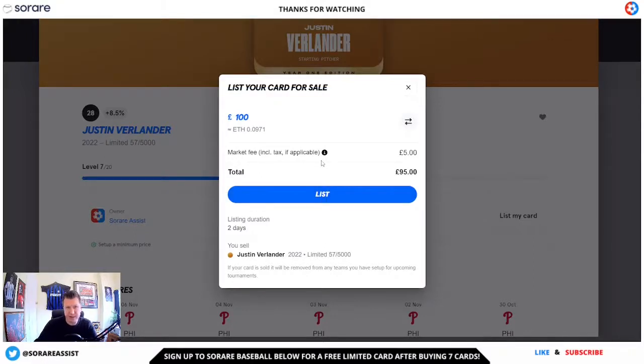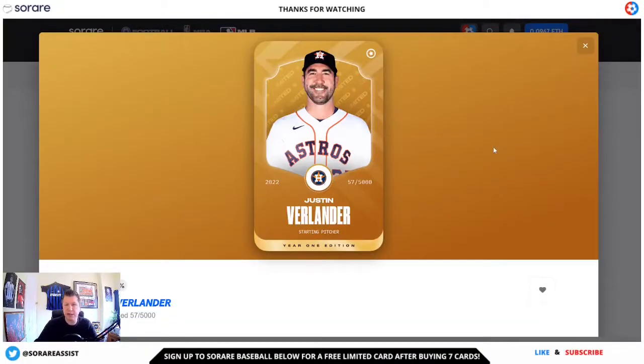That player will then be on the transfer market for 48 hours. After that, if it's expired and no one has purchased that card or made an offer, you have the option to relist that card. Something to note on Surae MLB is that there is a 5% fee for listing your cards on the open market. That 5% fee goes to Surae for running costs of the site. Managers could also send you offers as well, just like you can when you're buying a card, and you can choose whether to accept or reject those offers.